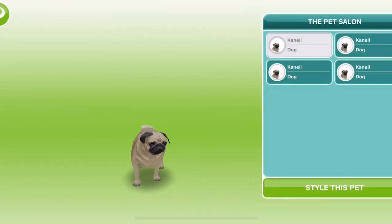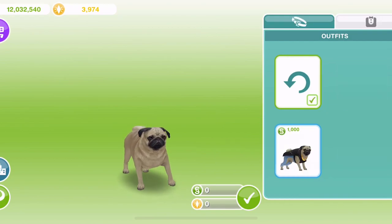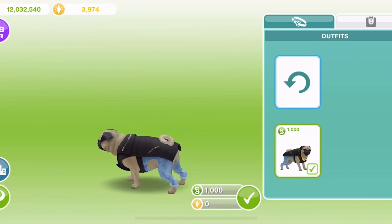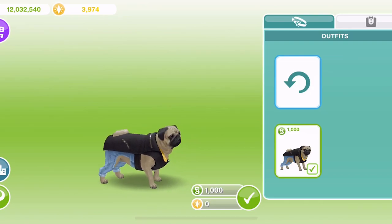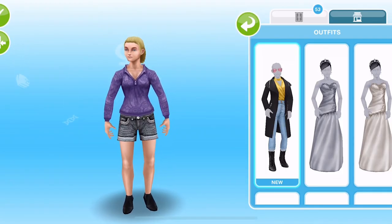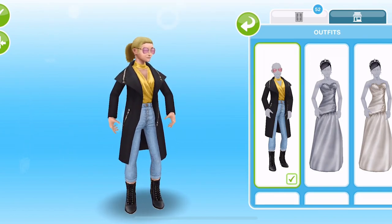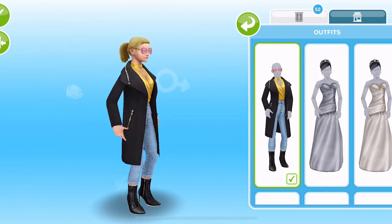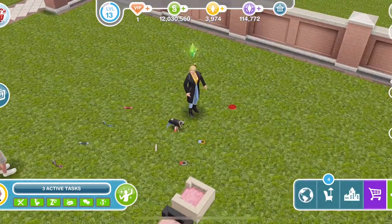Once you're in the pet salon, choose the animal that you want and then style this pet. In the outfit section here, this is the outfit that we got - it's got like little jeans on! Look at his tail waggling. Let's style him in that. We also got a female adult sim matching outfit, and this is the outfit that matches the pug outfit. This is a really nice outfit - check out those boots! Here they are together in their matching outfits.